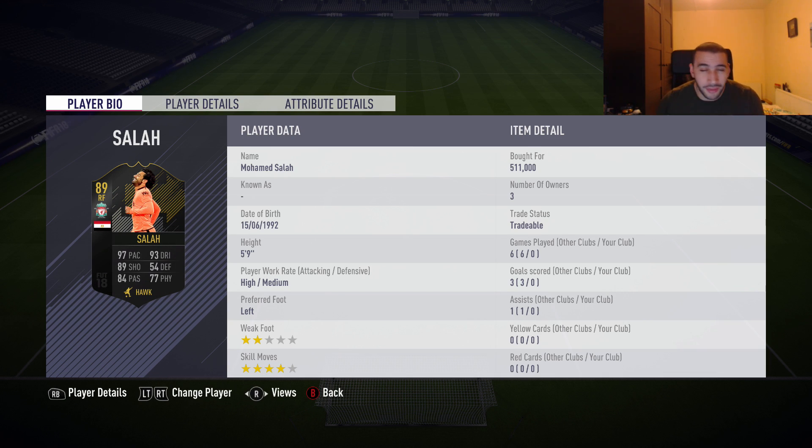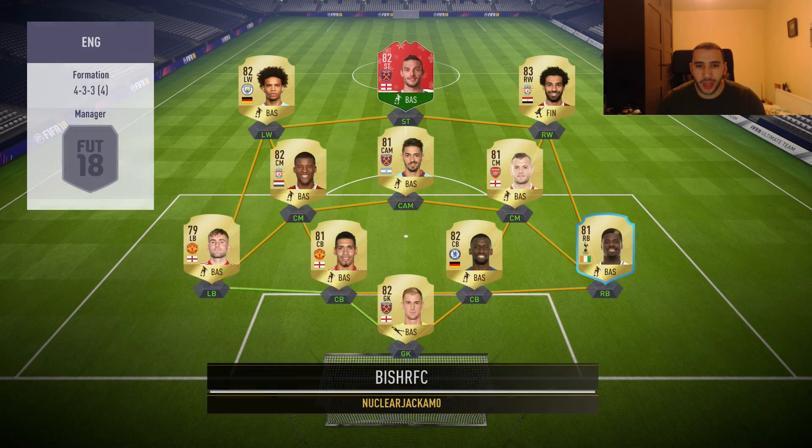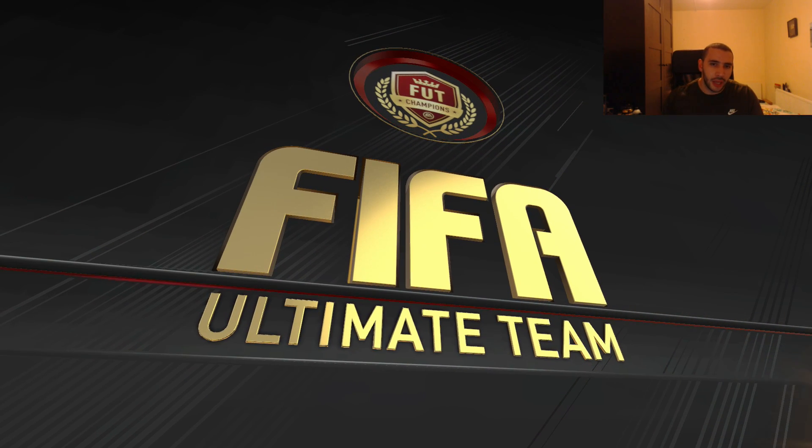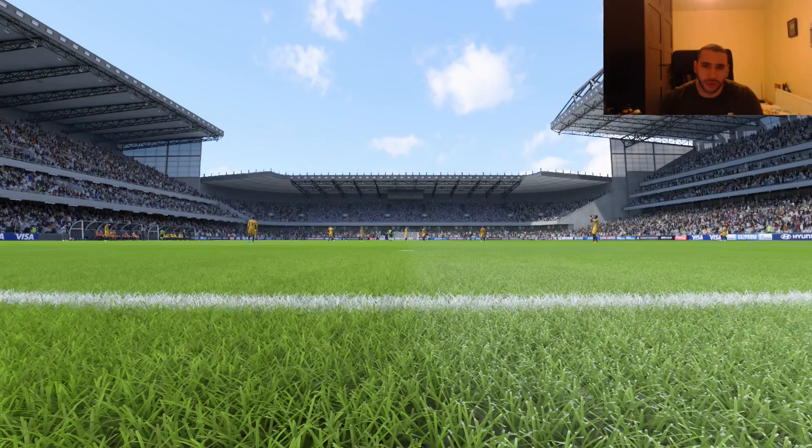We bought him for 511k — really excited to try him out. The first team we face has Footmas Carroll, Salah as well, Sane, Wijnaldum — pretty nice team. Lownd, Aurier — pretty much kind of a similar team to me, other than the icons and Mane. I guess it's not the same then.